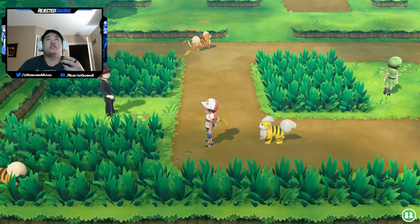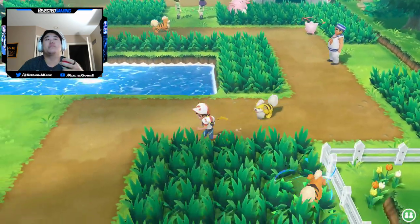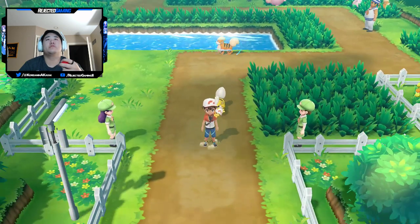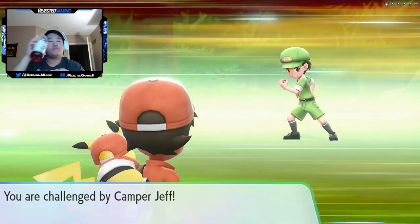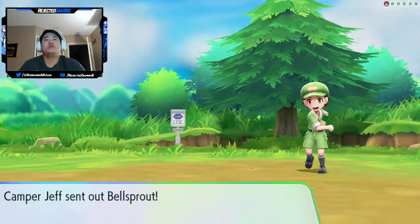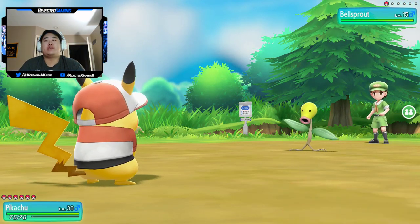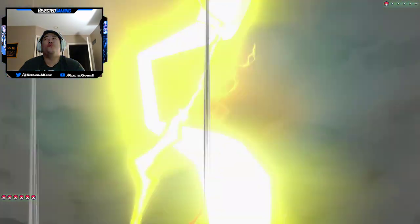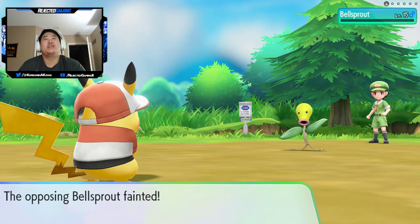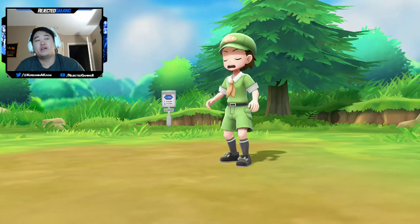We can go ahead and advance here. I'm not really looking to find a shiny and I don't have a lure on, so it's going to limit the odds by a lot. Camper Jeff — brass versus lightning, the odd matchup. I'm just going to hit it with Thunder. Thunder is a really cool attack. The more I play this game, the more I love this game. Camper Jeff, you were pathetic — $300 and two great balls.